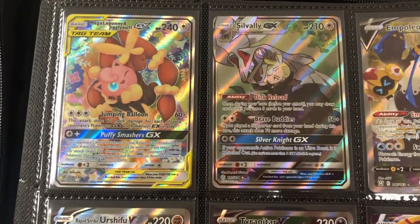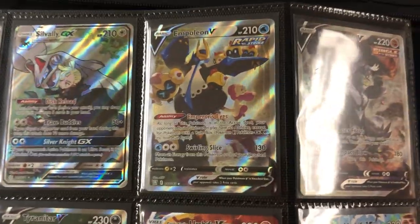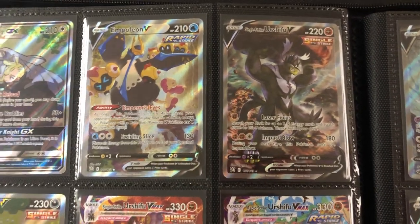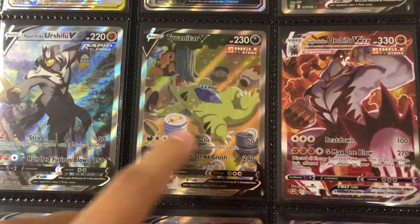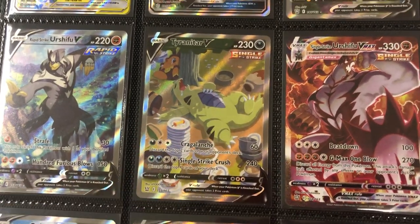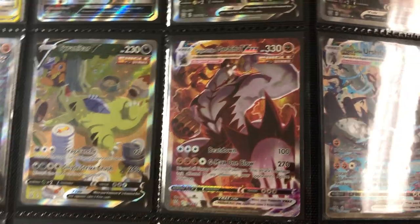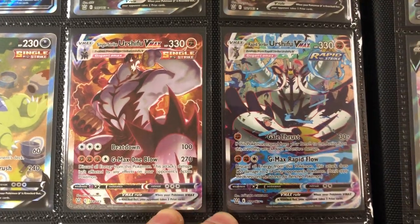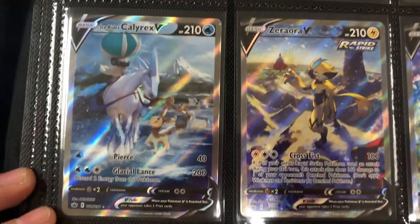Now we move into honestly the best alternate art era so far — Sword and Shield. We're starting off with Battle Styles, a set that not a lot of people like, but I personally really enjoyed opening and chasing. There he is — my Tyranitar. I love this card, this is top five favorite alternate arts for me. Tyranitar looking so full — I always jokingly call it the drunk Tyranitar. Then we got the Urshifus, Single Strike and Rapid Strike. This card used to be crazy expensive but has gone down quite a bit.